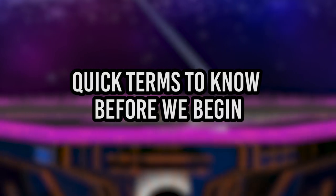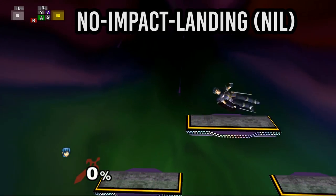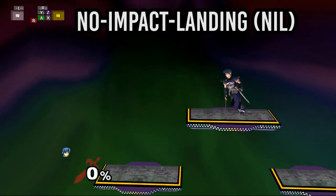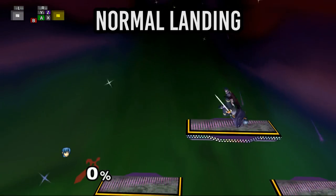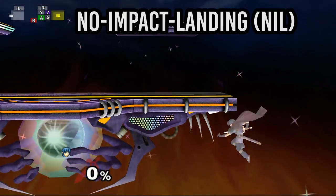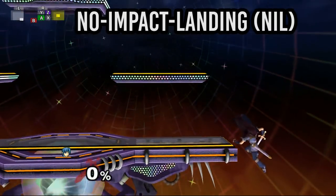First let me go over some quick terminology. No impact landing: this is a method of landing on platforms where your character barely reaches enough height to end up standing on it. It's great because it has one frame of landing lag as opposed to the four frames of landing lag you get when you land normally, and it's distinguished by the lack of dust upon landing.